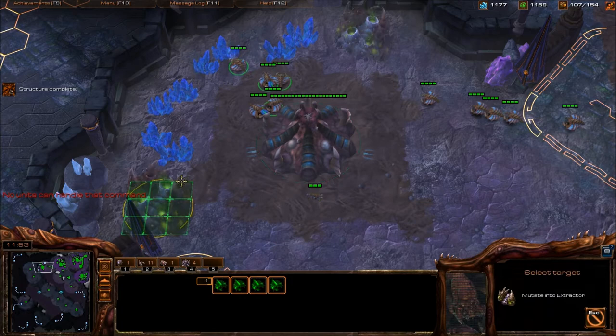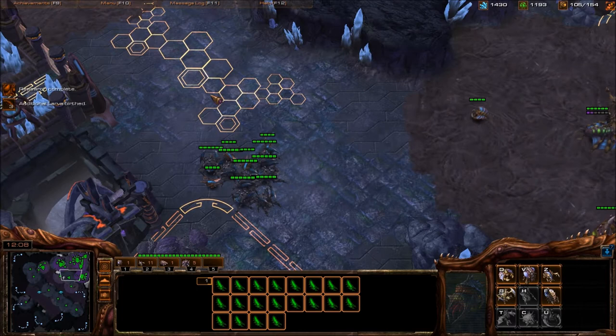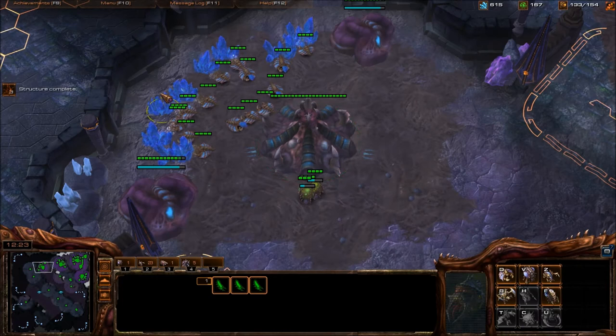Grab gas instantly and start a Hive — your Hive should be starting around 12 minutes, there's no reason not to. Speed's done. Get a bunch of Infestors, maybe some Lings. Lings are always good, actually — even in this matchup. You may not think so, but they are really good, even with upgrades.